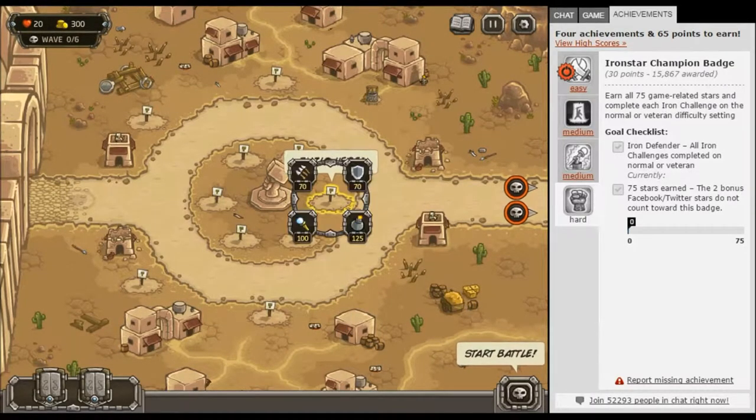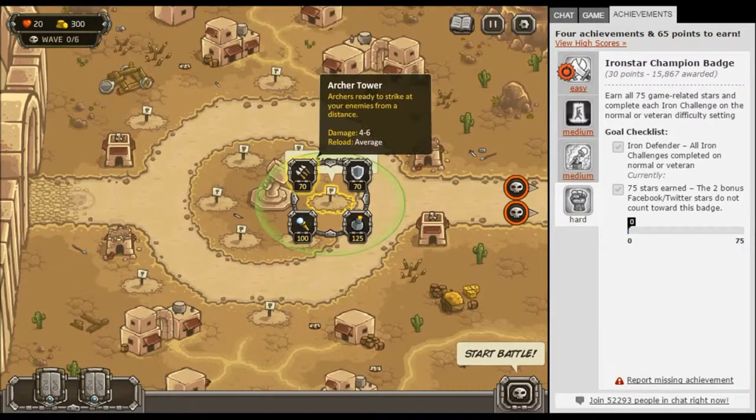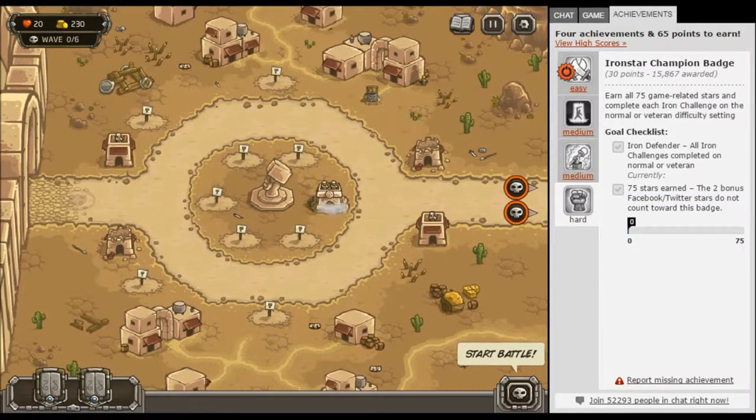Build here, build here — which one do we want to put there? Let's do either the arrows or the bomb. Let's start with the arrows. All right, we're not gonna start the wave until we at least spend all our money. I kind of want to put archers all around and we'll put the shooty ones in the center.